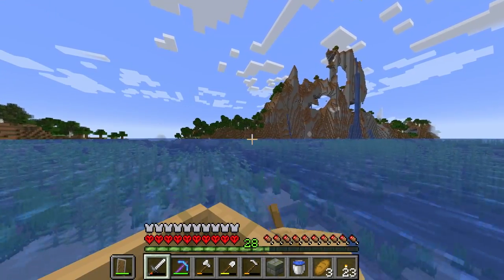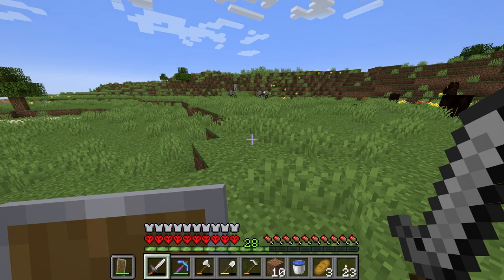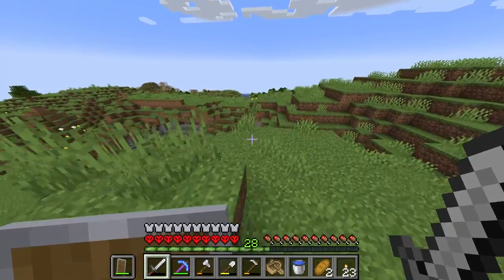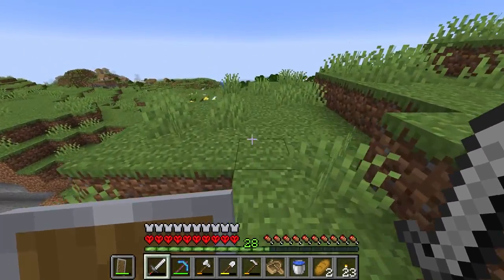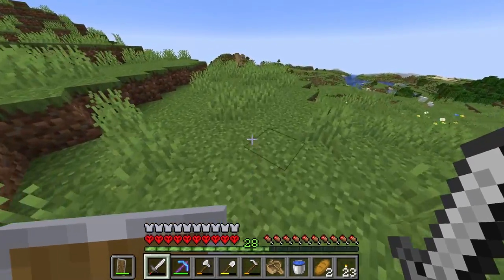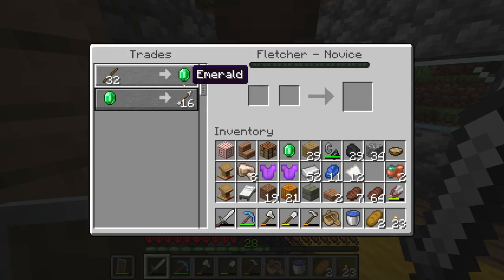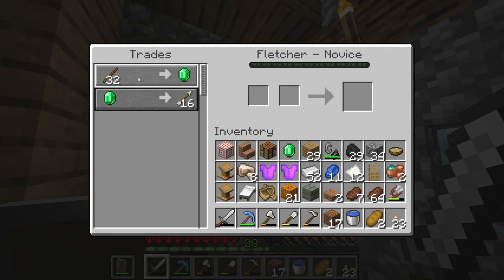I did think finding a village was going to be somewhat easier than this. Finally, after all these years, I can see a village! I don't know if I'm ever actually going to be able to find my way back home again, but I've at least found a village. Now let's hope for a blacksmith with some diamonds as well. So what have we got in the village? A Fletcher, who has the right tools — yes, you can stay, I want you, because that's going to be the way I'm going to be getting emeralds.